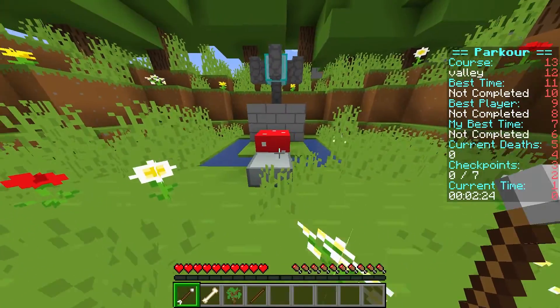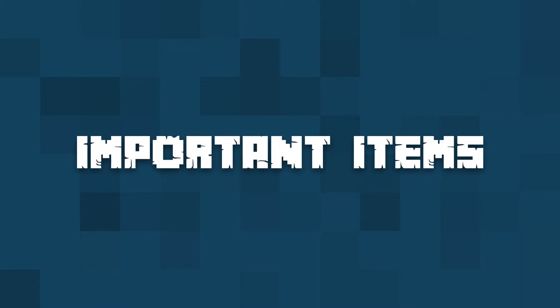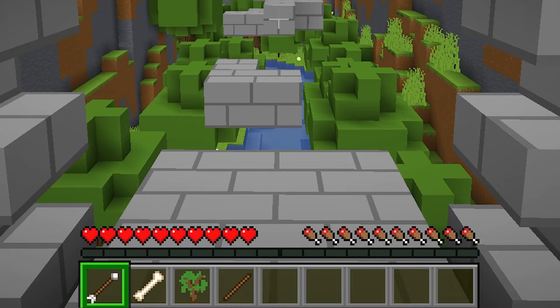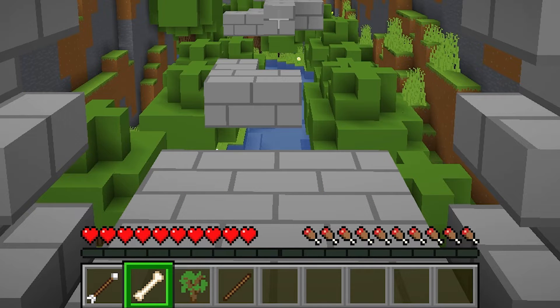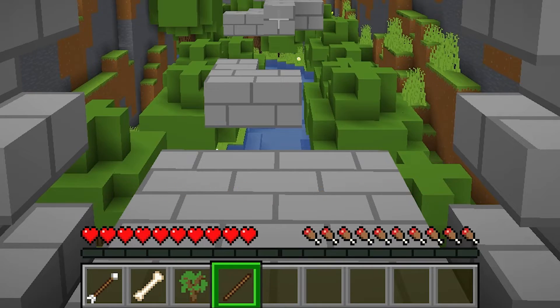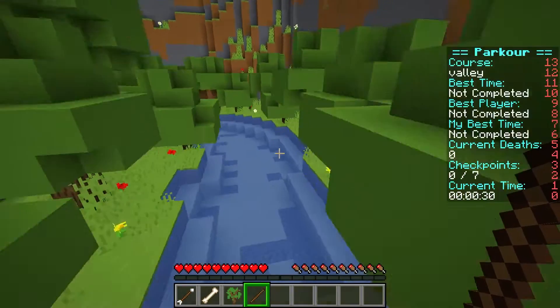Each course is going to have a red mushroom block at the end to mark the goal. Each player will be given a set of items when they join the map, and these items will make navigating a course a bit easier. The arrow will teleport you back to the last checkpoint that you activated. The bone will turn other players invisible so that you can focus on your task without distraction. The oak sapling will cancel your current run and teleport you back to the lobby. And the stick will reset your time and run from the beginning. To use these items, place them in your hand and right-click.